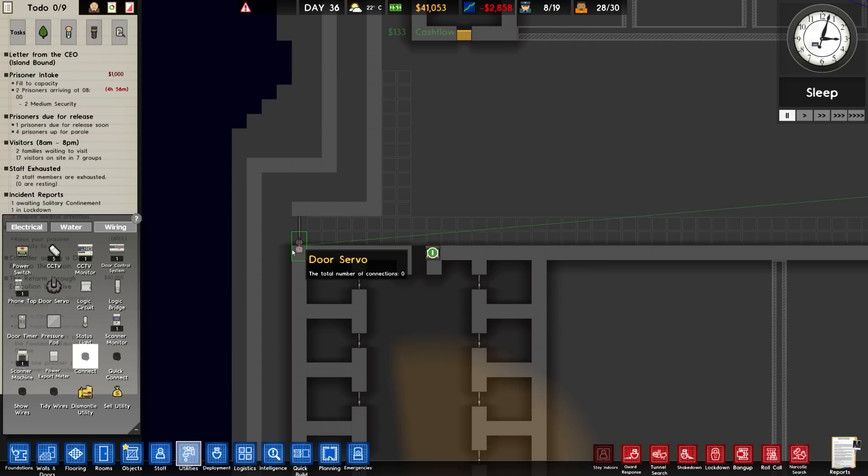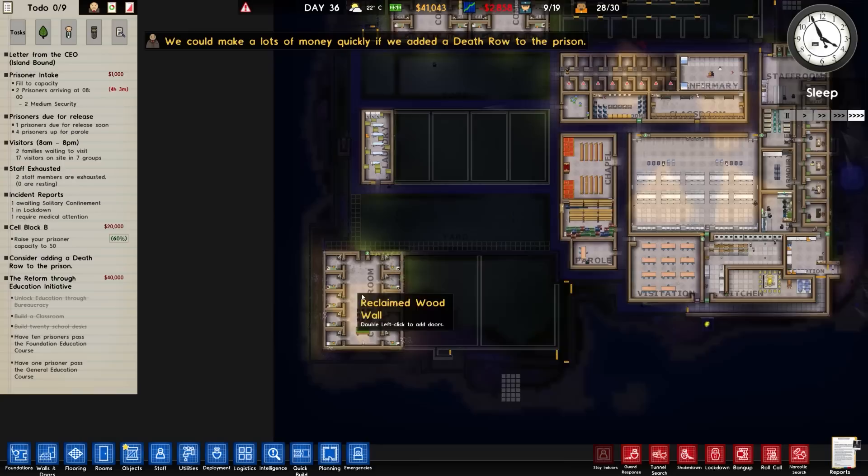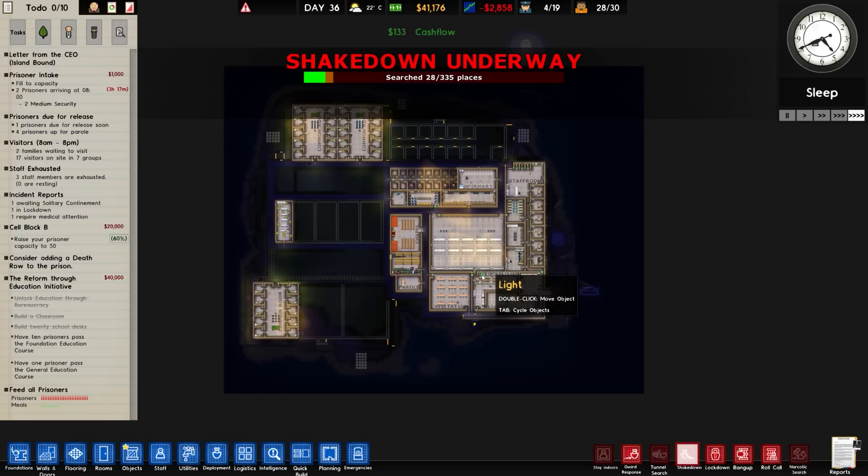There's the door. We're going to go for wiring and connections to that door servo. Check out patrols as well - magenta, there we go. Assign a dog handler and now we'll do shake down all sectors.